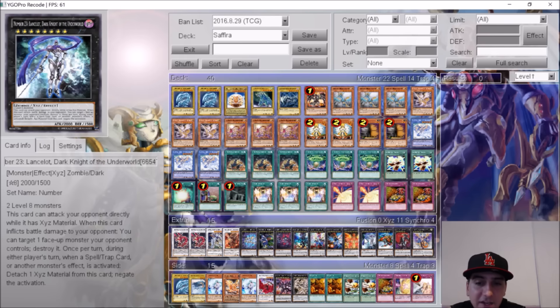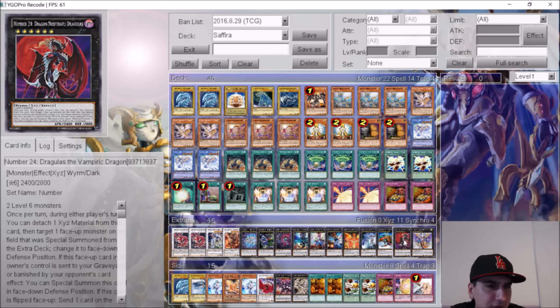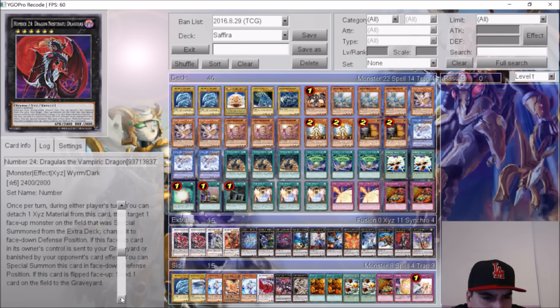One Hope Harbinger since you make rank eights a lot. One Heratik Dragon Heliopolis — love this card, it doesn't target and just blows away problematic cards. One Lancelot, used to go into Pain Gainer into Seven Sins, but also there for its effect of attacking directly. Gaia Charger to just smack for game. And then there's a card I've never seen before — Number 24 Dragulis the Vampiric Dragon. Once per turn during either player's turn, you can detach one XYZ material, then target a face-up monster on the field special summoned from the extra deck and change it to face-down defense position. If this card is sent to the graveyard or banished by your opponent, you can special summon it in face-down defense position. When flipped face up, send one card on the field to the graveyard — really cool removal option.